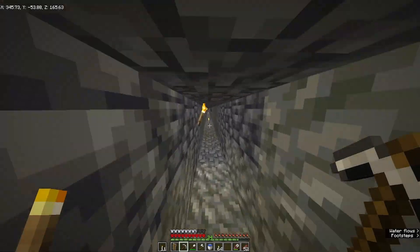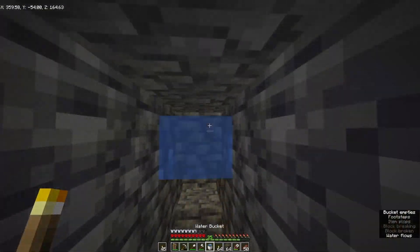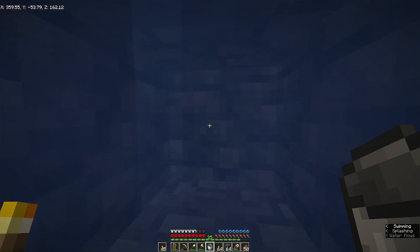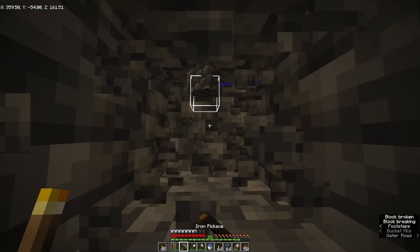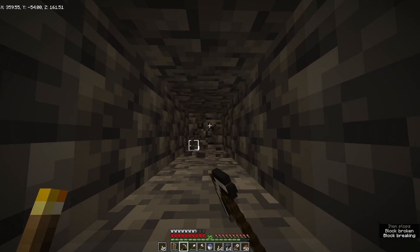My usual method of strip mining is to make one long 2x1 tunnel, then branching off into 1x1 tunnels. The benefits of doing this is that you are a little bit more efficient at uncovering new blocks, and you don't have to worry about lighting your tunnels since nothing will have room to spawn.